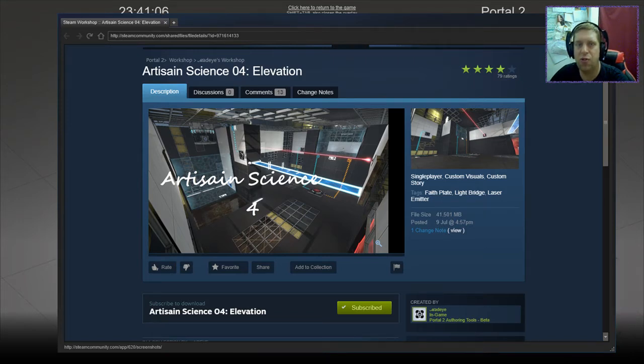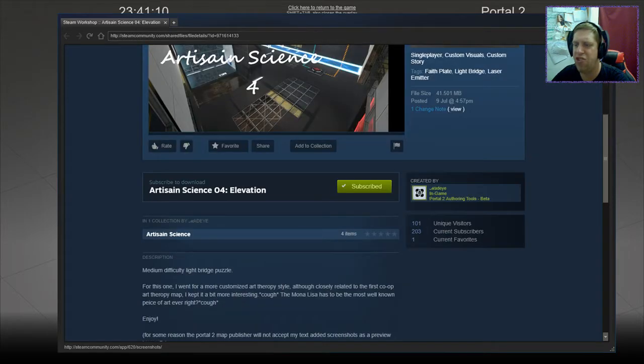Hey guys, what's going on? It's Snark. Welcome along to a brand new video. Today we are playing Artisan Science 04 Elevation, a Medium Discord Lightbridge puzzle. For this one, I went for a more customised art therapy style. Although closely related to the first co-op art therapy map, I kept it a bit more interesting.